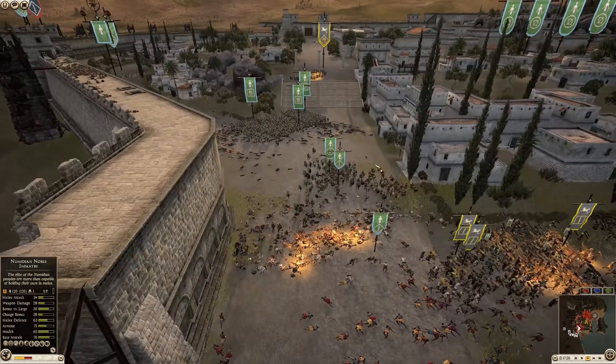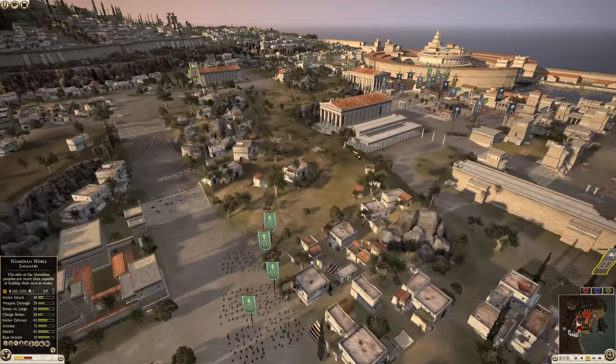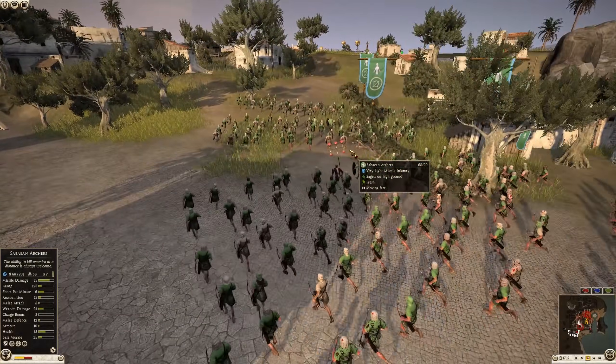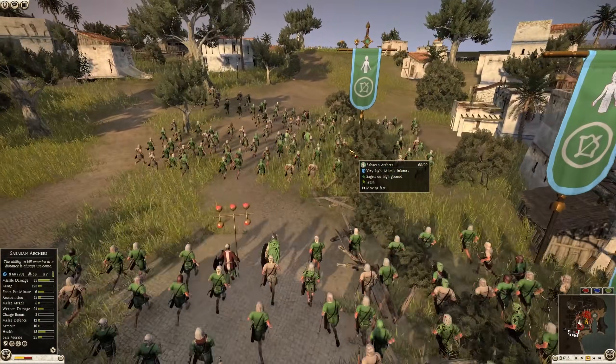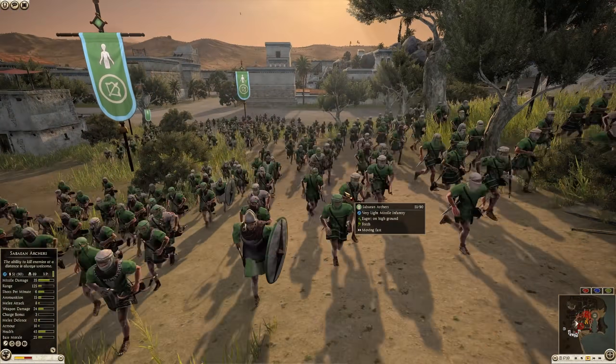The Hoplites have fallen. Now they're going to have a much more challenging situation. Here comes the archer horde going for the vantage point — the strategic vantage point in Carthage. This is why it's so important.